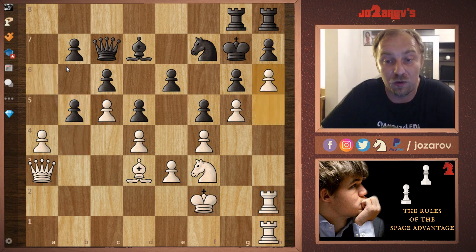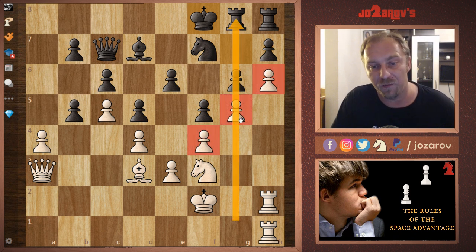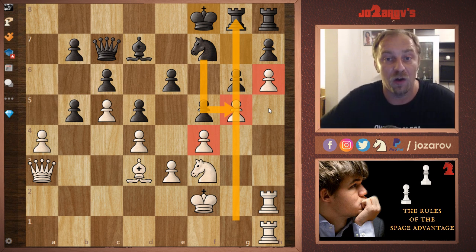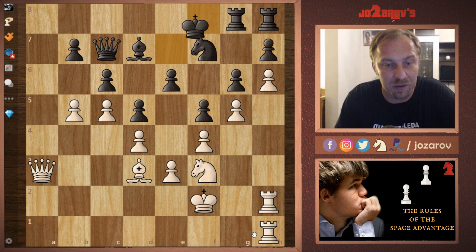After rook to b8, queen to a3, and finally b5 — cracking the position. Then the key tactic: h6. Capablanca realized that after h6, black's king has to go to f8, locking the kingside completely. The knight is the only piece that could create some tactics, so the rooks are out of the game. Now it's time to maneuver all pieces to the queenside — perfect attacking harmony with the minor pieces, rooks, and queen. The space advantage allows maneuvering all over the board.